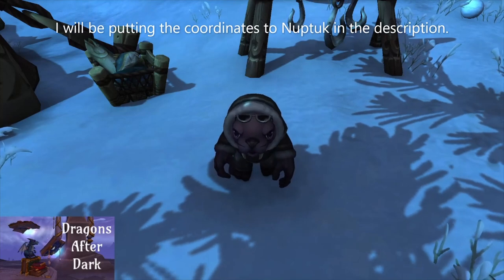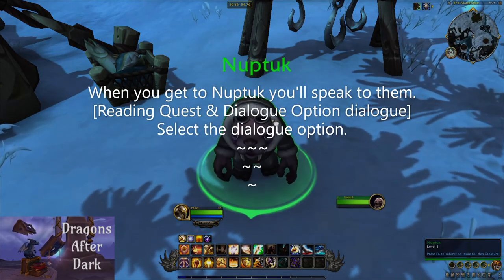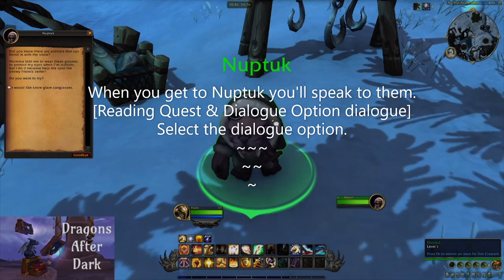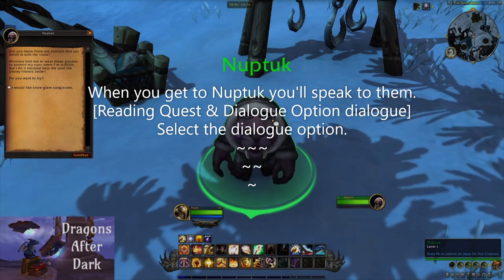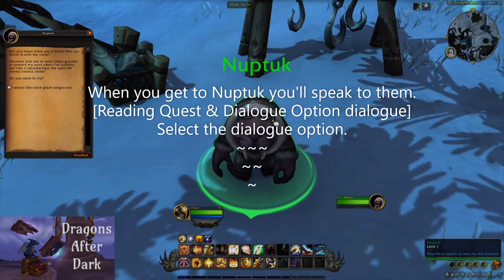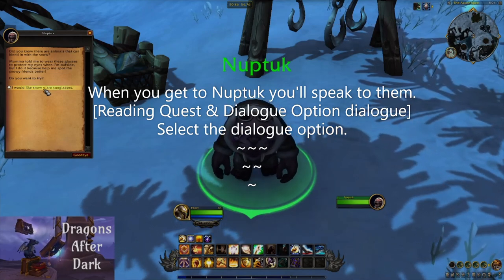I will be putting the coordinates to Nup Tuck in the description of the video. When you get to Nup Tuck you will speak to them and they say: 'Did you know there are animals that can blend in with the snow? Mama told me to wear these glasses to protect my eyes when I'm outside, but I do it because it helps me spot the snowy friends better. Do you want to try?' And then you select the dialogue option: 'I would like snow glare sunglasses.'